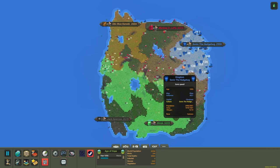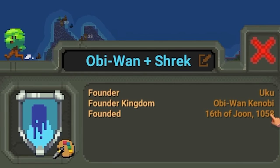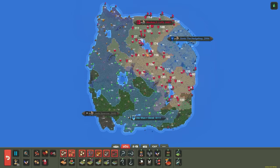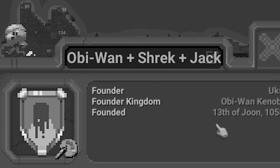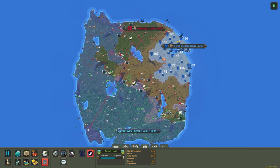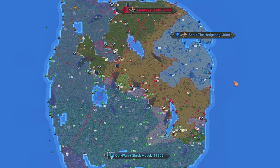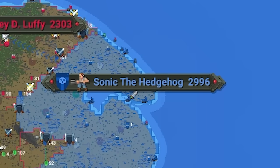That leaves five empires left. We got a new alliance between Obi-Wan and Shrek — between them they have 8,000 population, so they could rival Monkey. Jack just joined the alliance too. Monkey, what are you doing? That is not good for Monkey at all — they're going to get absolutely destroyed. They have half the population that this alliance has. And Sonic just went to war with them as well.